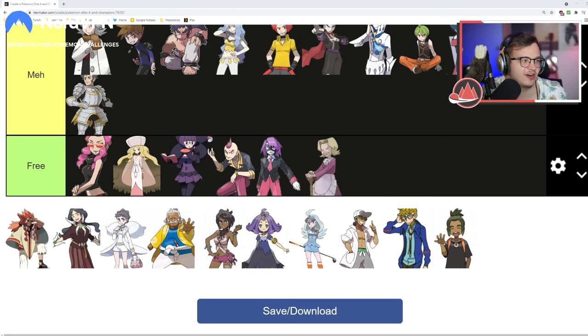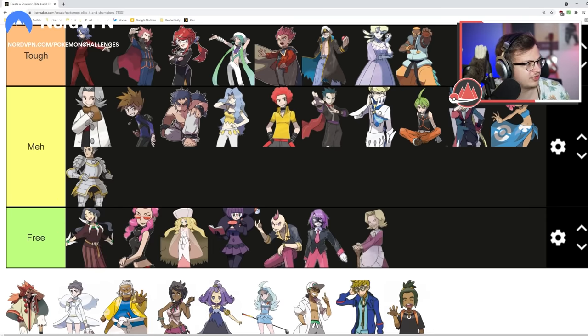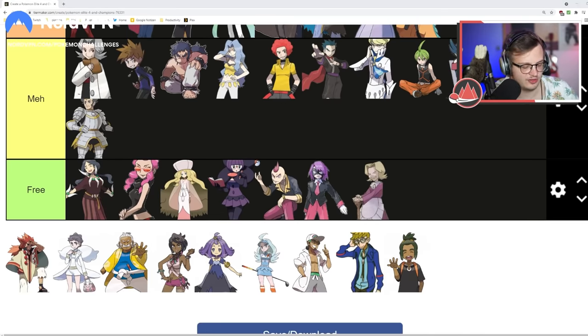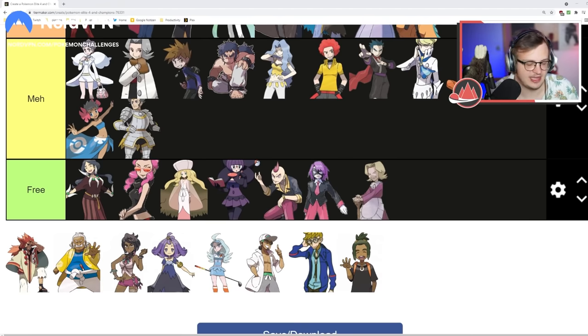Drasna — you can't have a four-pokemon Elite Four team and then have Dragalge, Druddigon, Altaria, and a Noivern with Super Fang. I'm sorry, it's just Free. Diantha — I always forget her team. It's a tough fight but not crazy. The Head Smash Tyrantrum is a problem, Hawlucha is the main issue, and Mega Gardevoir can cause problems. A Gourgeist on a champion's team though? Everything else is so Free. I'd say she's at the bottom of Meh.